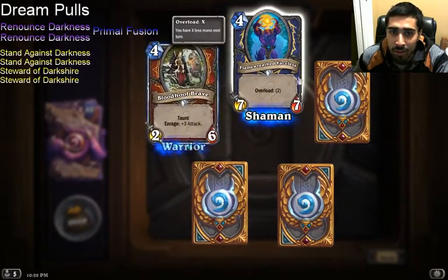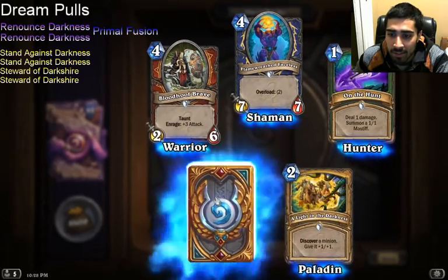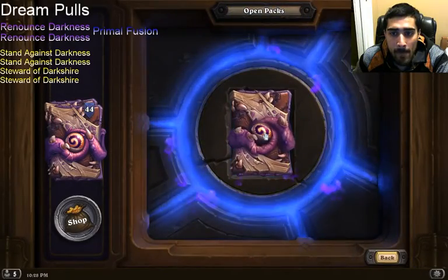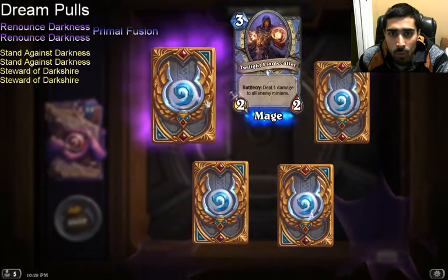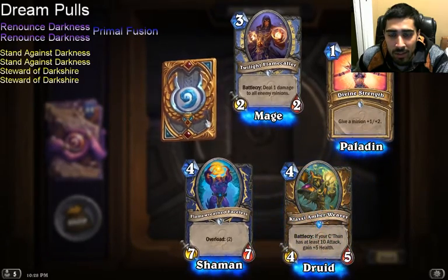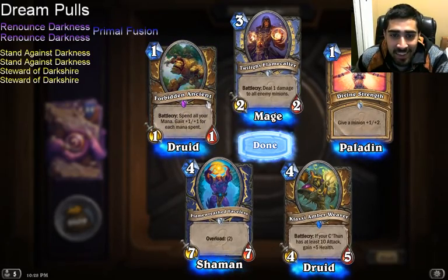This guy looks good too. I now have more Brann copies than I need. This card seems fine — I play a Mind Control-style Priest, I'll probably play it there. Flame Caller. Oh, an Epic! Divine Strength — fine. Then a Rare: Klaxxi. Show me Renounce Darkness. Another Epic! I don't play Druid at all — seems fine.